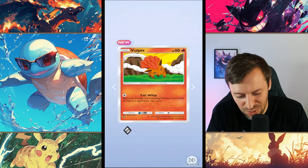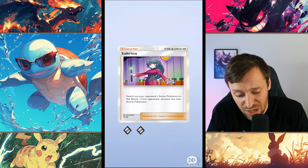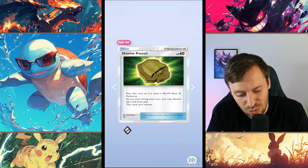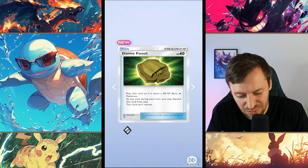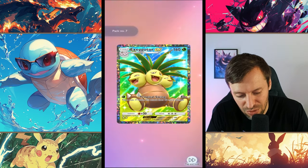Vulpix — Tail Whip, what a weak move. I haven't come across Ninetales so interested to see how strong that is. Sabrina is actually a really annoying card to play — you can sort of throw back their Pokemon and stuff, really, really good. Dome Fossil — play this card, it's basically almost like a shield that you throw out, it's okay. I've got another one similar.